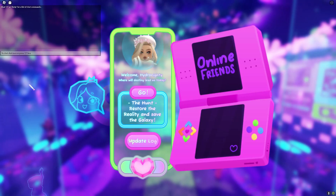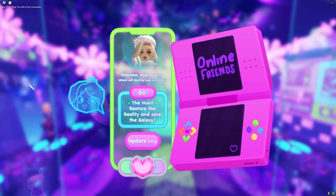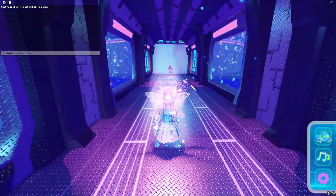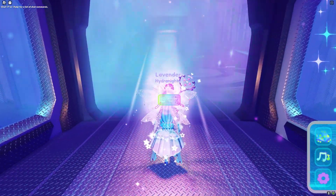The way that you can go to the hunt event is when you join Astro, you get a prompt on your screen that says 'The Hunt: Restore the Reality and Save the Galaxy' and you just press go. From here you're going to walk forward and talk to Moonlight.